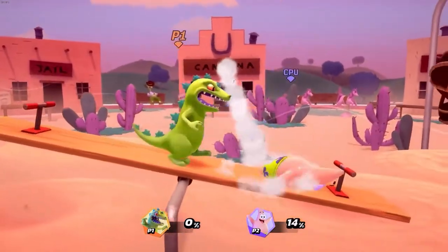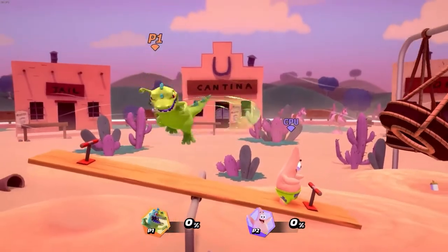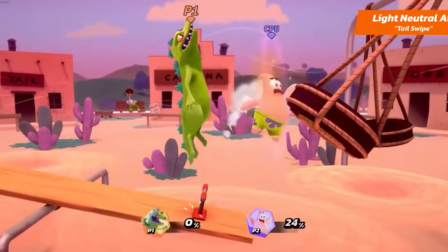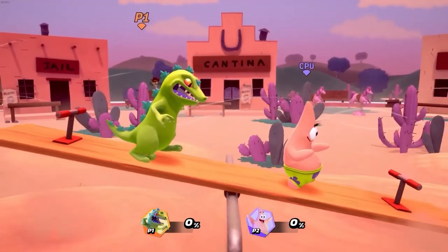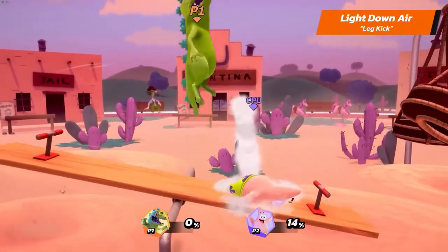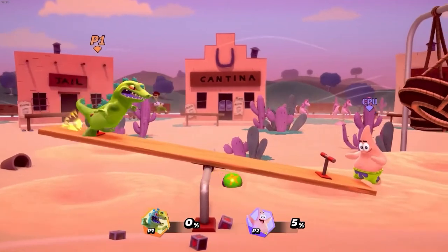Let's go over Reptar's air light attacks. Reptar's light neutral air is Tail Swipe. His light upper is Air Kick. And his light down air is Leg Kick. Reptar's light dash attack is Somersault.